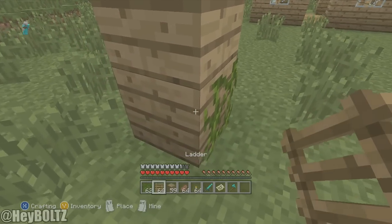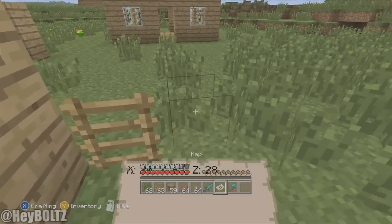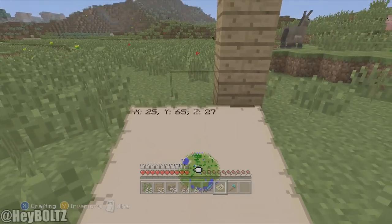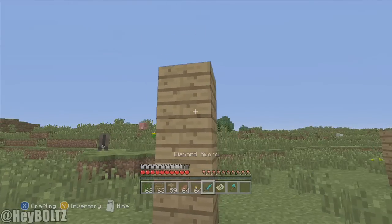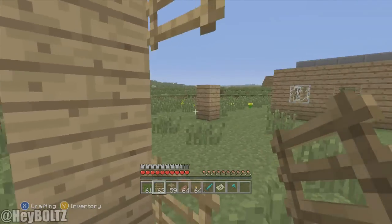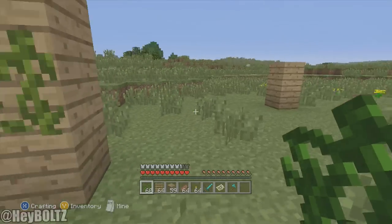It actually only goes one direction — I thought it went both ways, but it only goes to the west. You can place multiple as long as they're not touching. If you place them touching, they both break, so you need a space in between them.